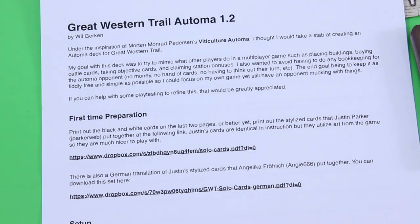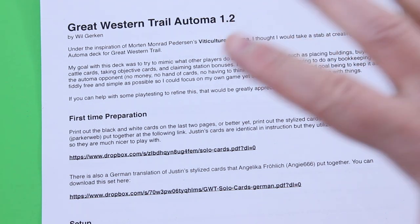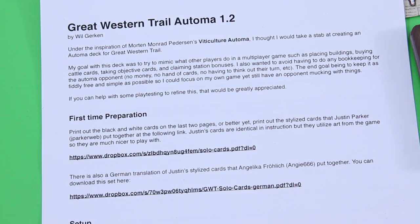In this solo variant you're playing against an AI player called Briscoe. There is another solo variant on the Geek which lets you play against your best individual high score, so there is no real opponent. I prefer to have a real opponent, which is why I decided to use this solo variant. Thanks Will for making this available. I'm using the pretty boring text-only card deck, but there's also a German version by Angelika Fröhlich and Justin Parker also provided some nicer looking cards based on the same rules.